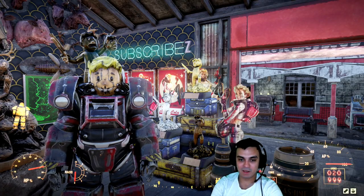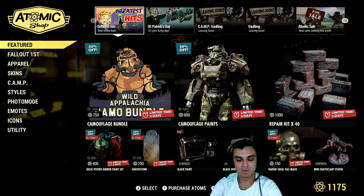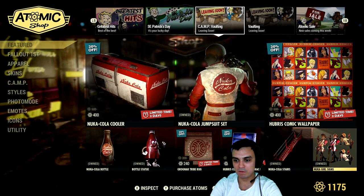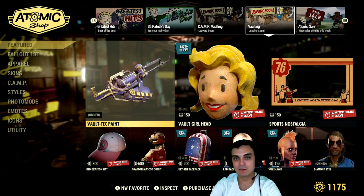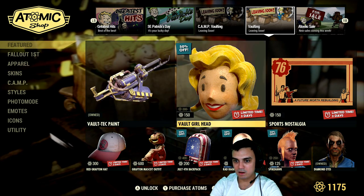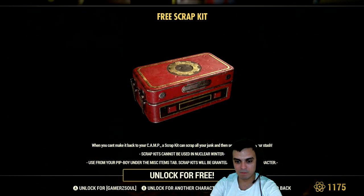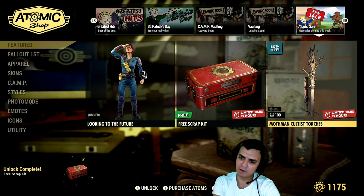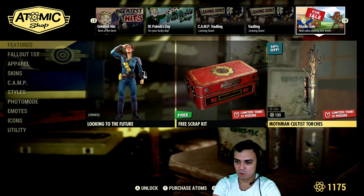Alright, so let's navigate to the Atomic Shop first, see what we got today. I think it's a repair kit today we got free. All these sections are already covered, so if you're interested, take a look at that — take a look at the Tuesday video that I made. And there we go. So we got a free scrap kit. Bam.